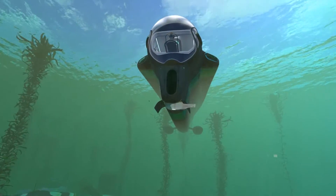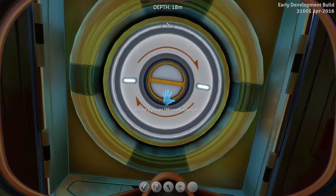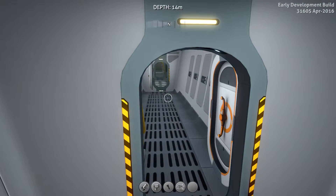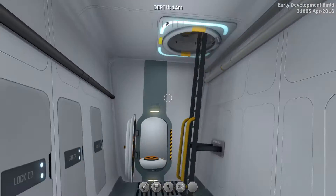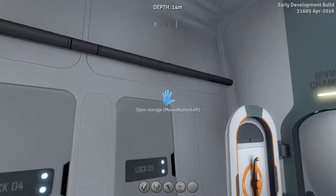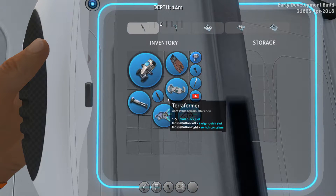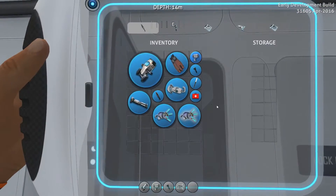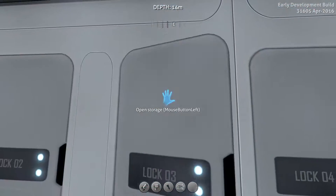Another thing you guys let me know is that there's been some changes to the cyclops. That new voice is so awesome, I absolutely love it — it kind of reminds me of the computer voice from the original Half-Life games. And this is the other brand new thing: we can actually use the storage on the cyclops! This is so amazing, it's like a year of waiting — I've wanted the storage in the cyclops forever.